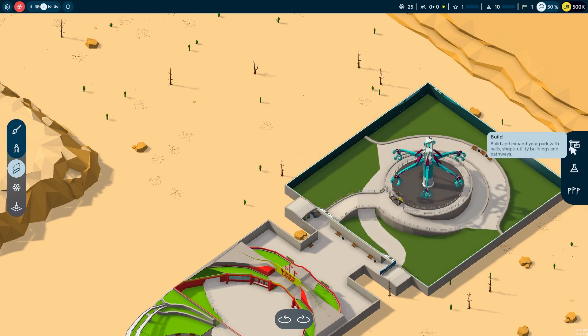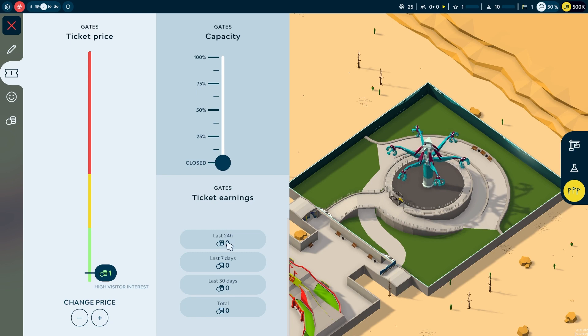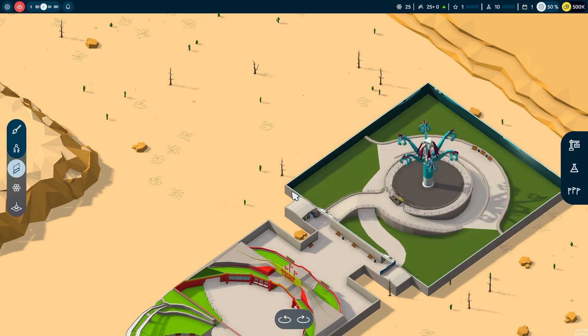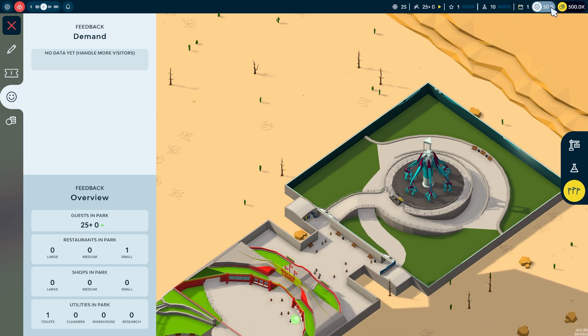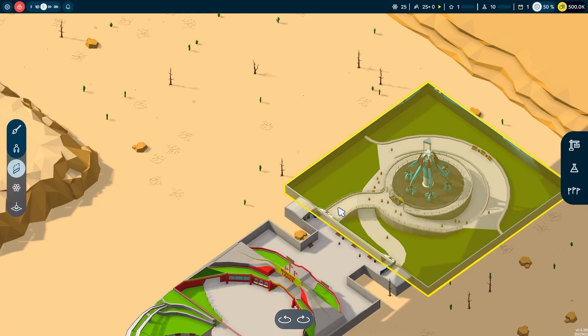The first thing I'm going to do is open the park. You can look at ticket prices and change them to make more money, but for now I'll open at 25% capacity. The park is now open. From the park menu you can check feedback, restaurants, utilities, guest happiness, and finances — seeing how much you're making, spending, and your overall profit.